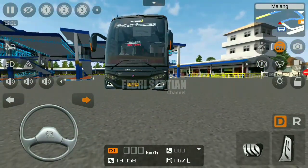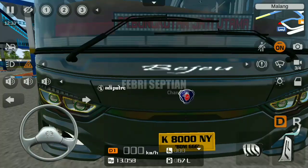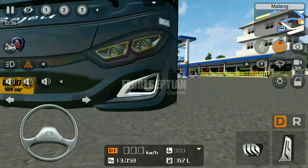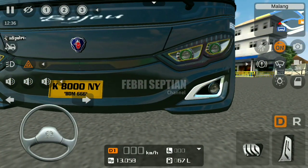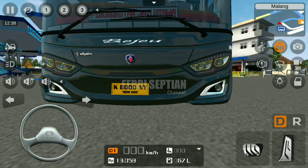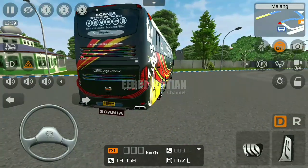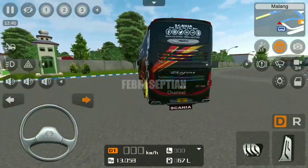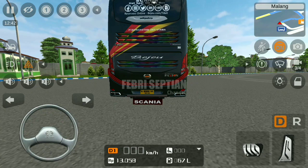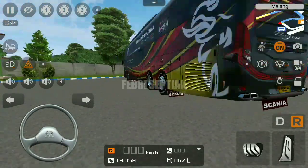Lalu kita cek untuk lampu zain-nya. Untuk lampu zain-nya ini menyala ya, terlihat menyala dengan terang. Dan ini sudah ada squat light-nya ya. Keren banget. Lalu kita cek untuk belakangnya. Dan belakangnya ini sudah full strobo ya untuk bagian grill mesinnya ini. Dan juga sudah mengikuti send-nya ini ya. Untuk perlampuannya semuanya normal, tidak ada kendala.